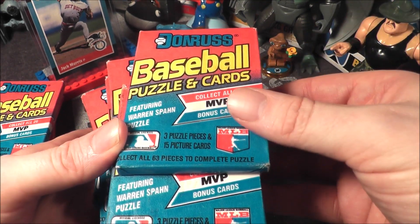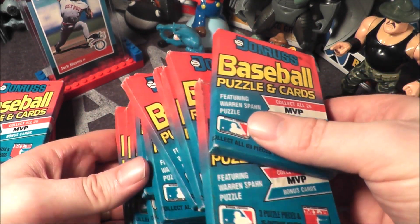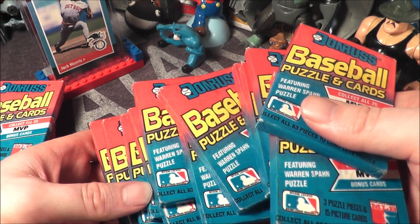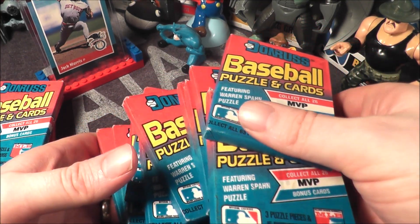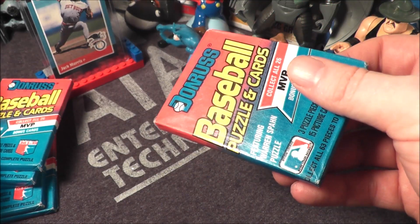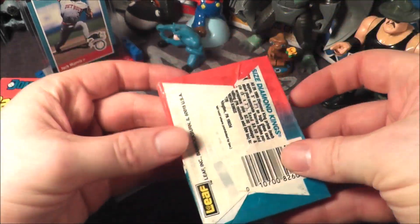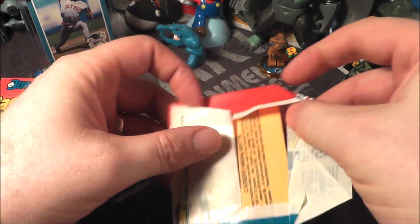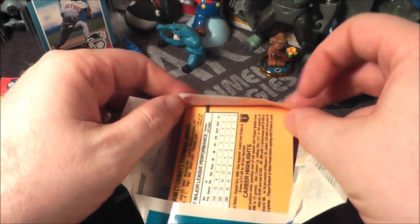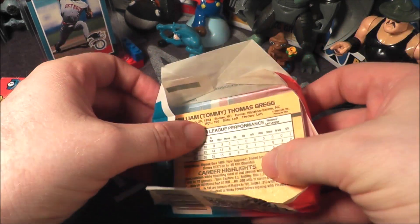So what are we looking for? Well, the big rookie is Ken Griffey Jr., but you could also get a rookie Curt Schilling or Randy Johnson. For the most part, these packs are not worth very much at all — they were overproduced during this time — but those are probably the biggest gets, especially if they're in perfect condition, which is really hard to get even out of a new pack.